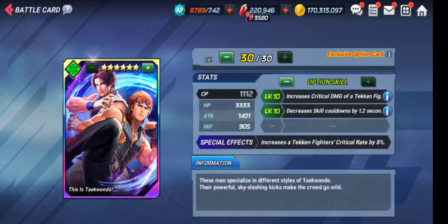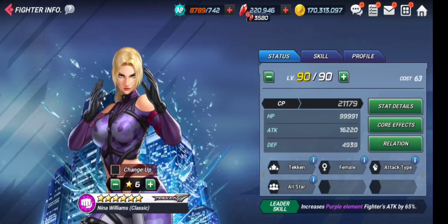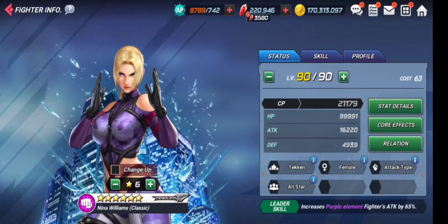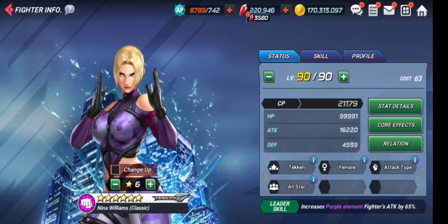Let's take a good look at the banner itself. The first banner features Nina, Alisa, and Horang. From September 1st there will be another banner with Devil Jean, another bridal version of Nina, and the classic version of Horang. For now let's check the current characters. Nina Williams classic is a purple attack-type fighter and her leadership increases purple element fighters' attack by 65 percent — a freaking amazing leadership that buffs all purple fighters in the game.